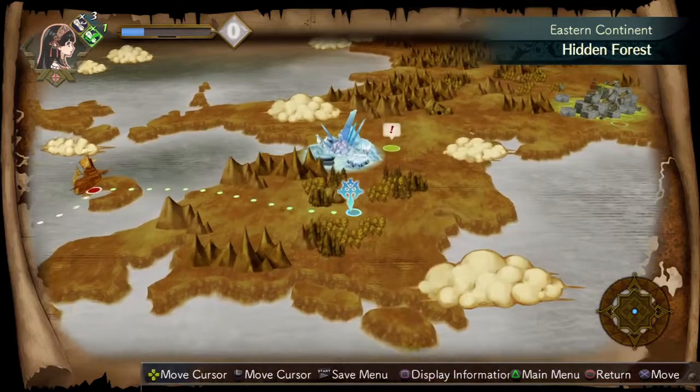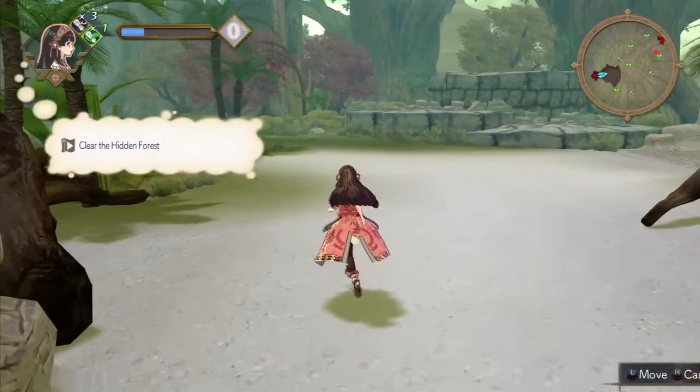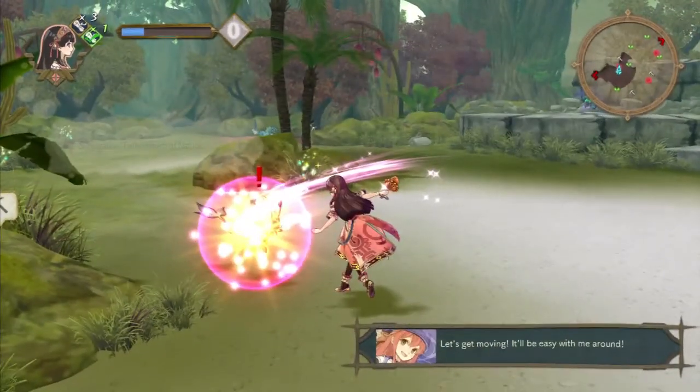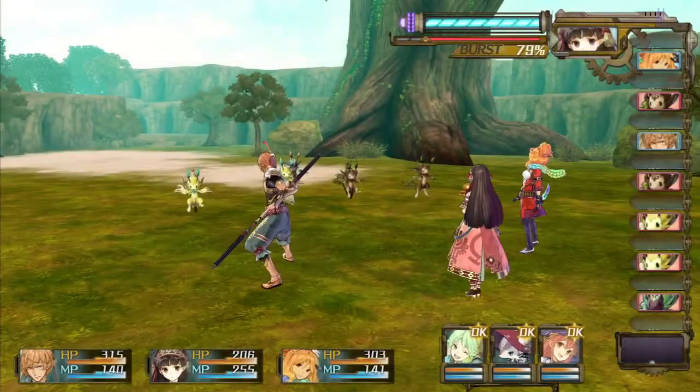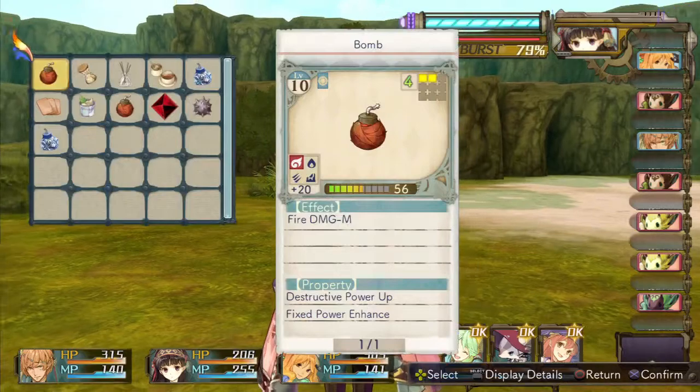Where should I go? First here, into the hidden forest. And then we can go to that Crystal place. Let's get moving. Let's wipe them all out. I think I'm going to put Shallot in our first row as well.